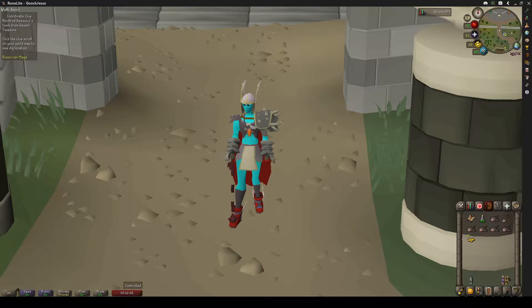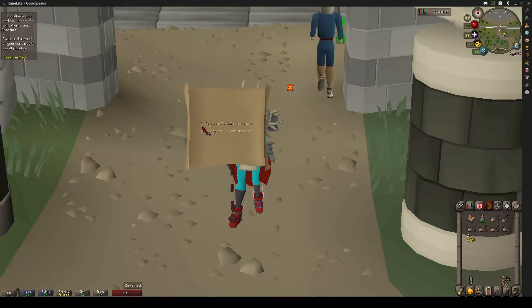Hello everybody, Corbitzer here. Today we are going to be doing a Coordinate Master clue scroll. The clue scroll being 7 degrees, 37 minutes north, 35 degrees, 18 minutes east.